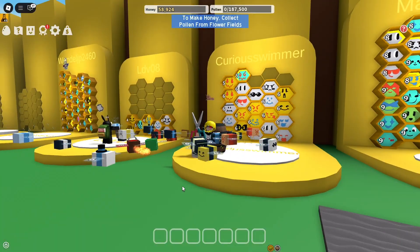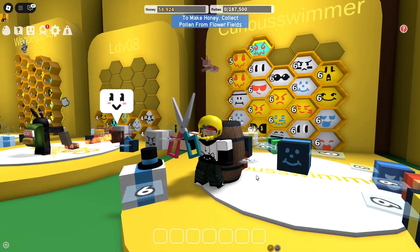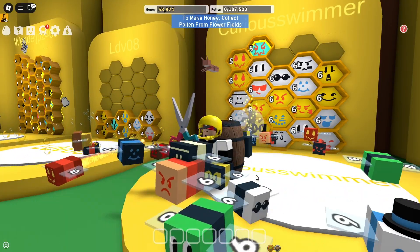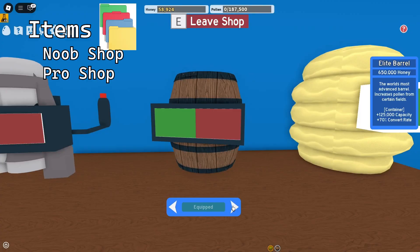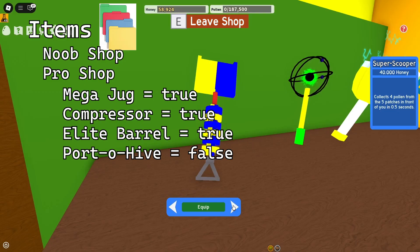Before we talk about the bees themselves, we need to go over some core mechanics. When a player first joins, there are a few things created in their player object. The first few ones are integer values for how much honey and pollen the player has. Then, a folder called items is filled with folders for each shop, and each of those folders contain bool values for each item in that shop that track if the player owns the item the bool values are associated with.